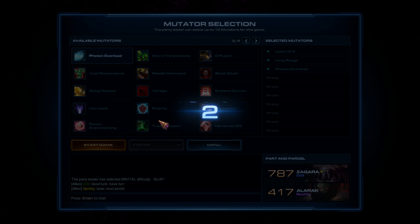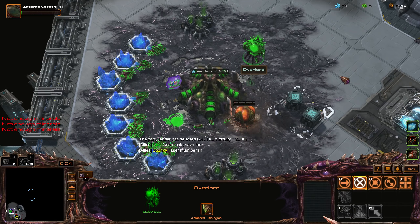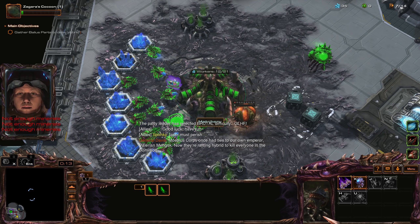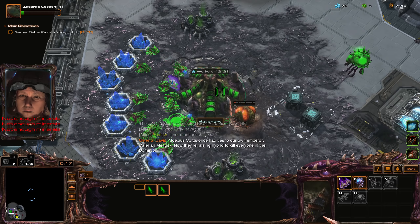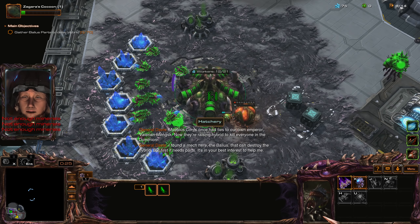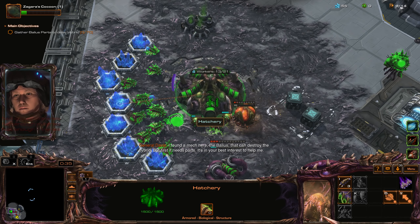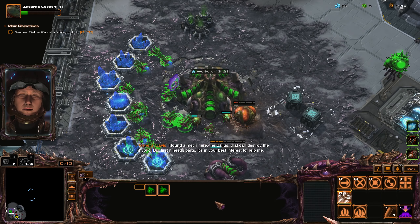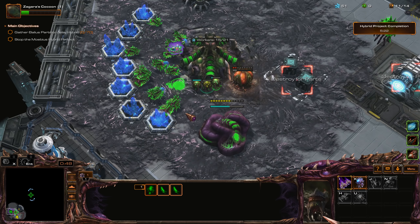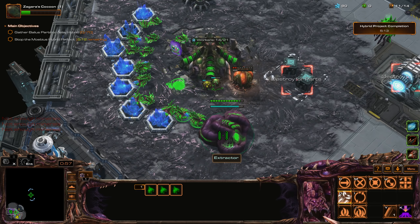Laser Drill spawns in the southeast corner of the map and functions like the original Mobius Laser Drill — it shoots down our units. Long Range gives the enemy extra range, which is going to be a little annoying but not that much. Photon Overload will overcharge enemy buildings when we try to attack them.